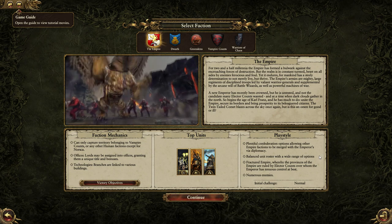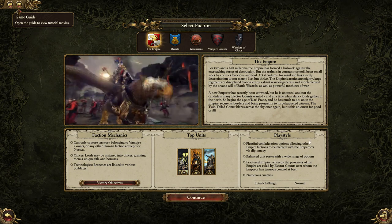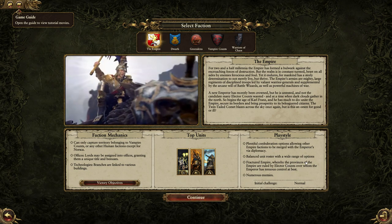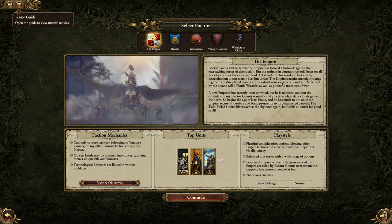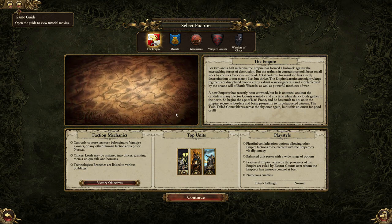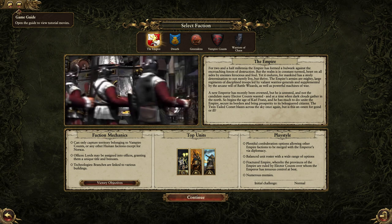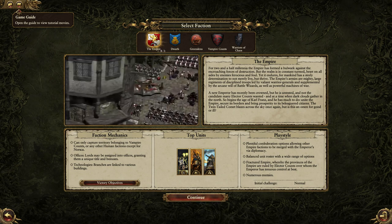Their playstyle is basically very diplomatic, they're very balanced, they have a lot of enemies, and a lot of people don't like the Empire. That is pretty much it — they're just pretty standard. As you can see, it shows you a little bit of the Empire's ruling past.